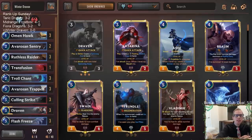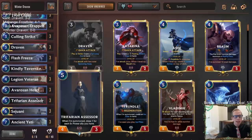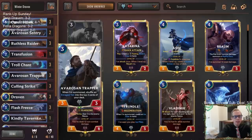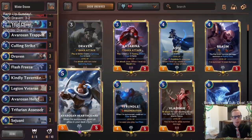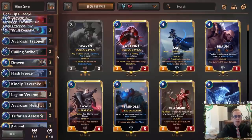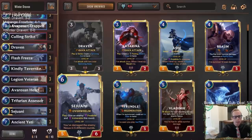Welcome everybody on Twitch chat and YouTube for the return of Winter Draven. This deck was really cool when we played it last time, and I'm bringing it back for Rake-Up Sunday, where we play some of our favorite decks from throughout the week. This one is similar to mid-range Frostbite in some aspects — we have Omenhawk, Avarosen Trapper, Hearthguard, Assessor — that core of ways to make larger units and draw extra cards. Sejuani is part of the deck but not really part of that core.